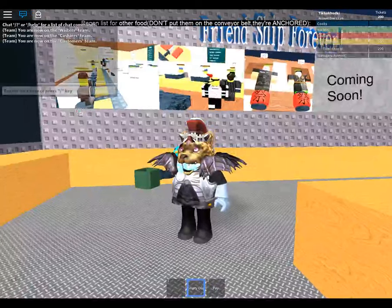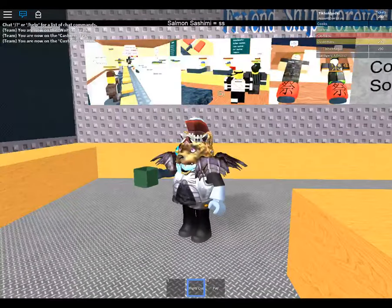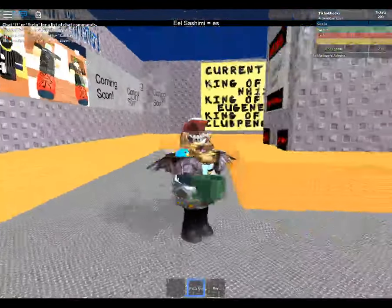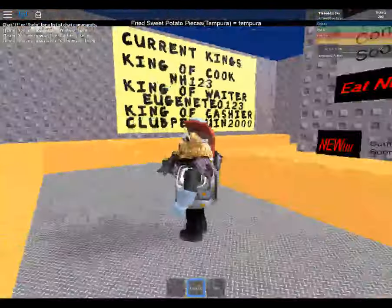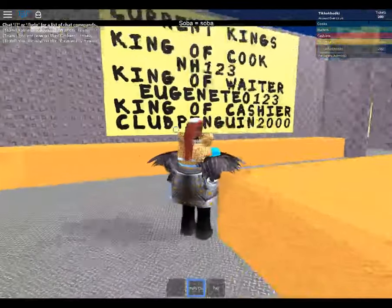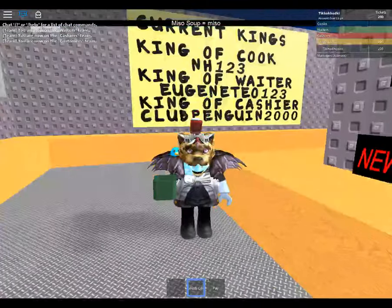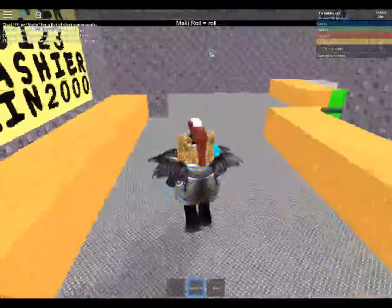So we've got customers, cashiers. Coming soon. Current kings - king of the cook, king of the waiter, king of cashier. So we've got cook, waiter, cashier, and customers - need at least four people.